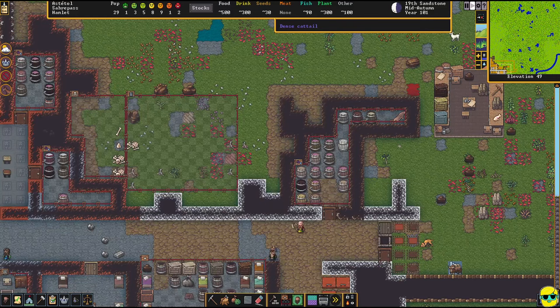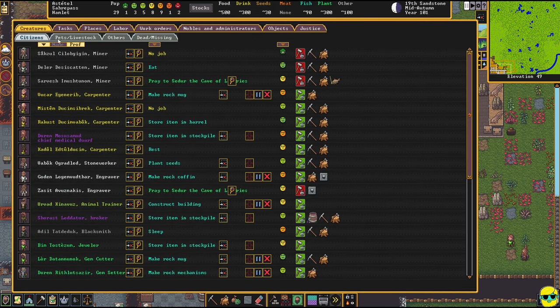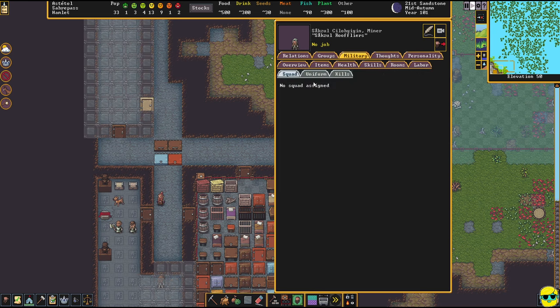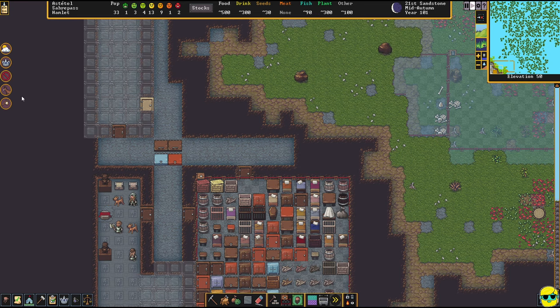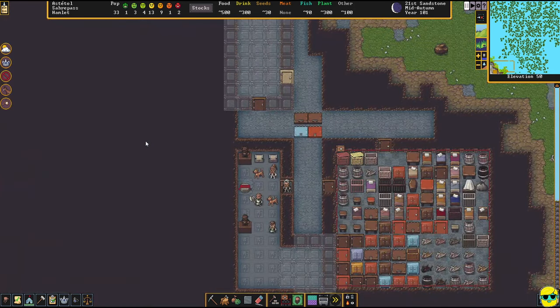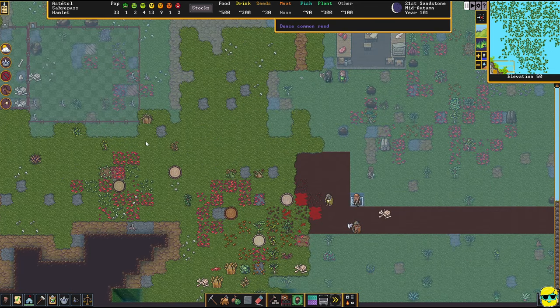I'm going to go into my dwarven screen and just see — here's my peeps. Let's start checking items. You've got a purring maggot leather coat, you've picked up a plump helmet, you're doing some farming. This is the military tab — I could build a squad and assign people to it. Oh, we got some migrants — we got four people, great! That's going to help us out in terms of getting a lot of these tasks done.